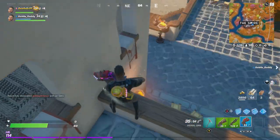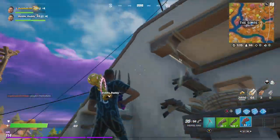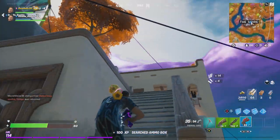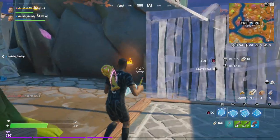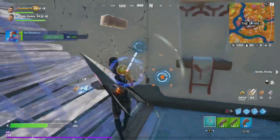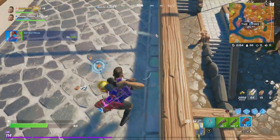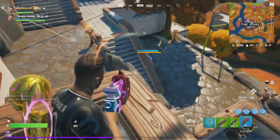I'm trying to get to you. Where is he? Is he up there? You see him? Yeah, I'm near you. Go up, let's go up. There he is. He's confused.